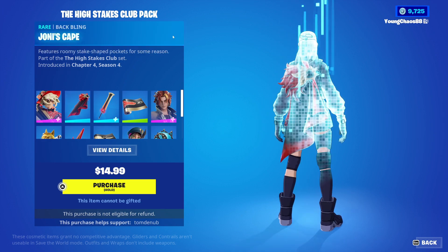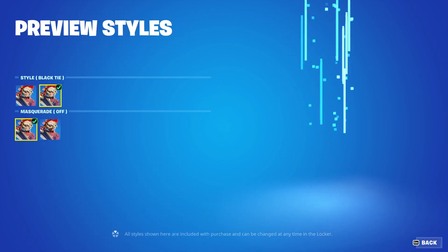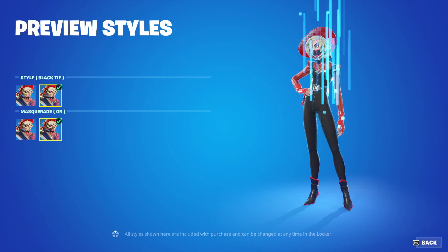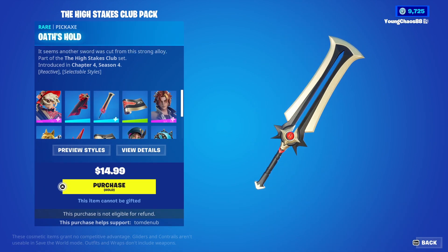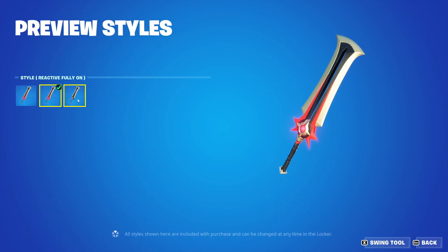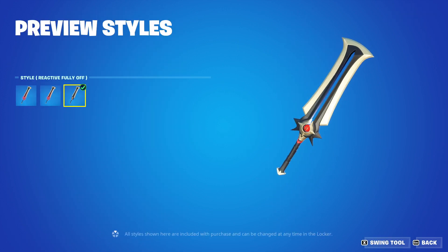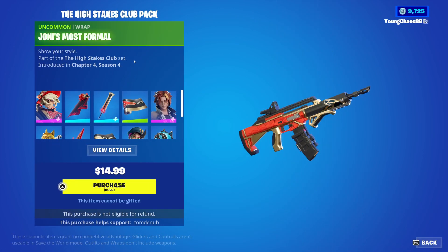Starting off with Joanie the Scarlet with the back bling Joanie's Cape — it's an epic outfit. The skin has four variants, including the black tie variant and the masquerade where you can put that mask on and off. There's also a harvesting tool that is reactive and has a secondary style to turn that reactivity fully on or fully off. Really nice customization there.